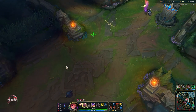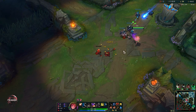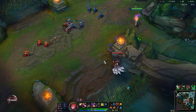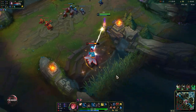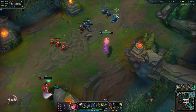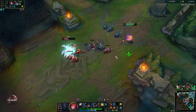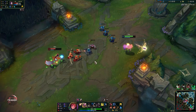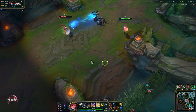The reason you want to keep pushing as Zoe is because she cannot do anything if the wave is pushing towards her — she needs some range. I got another Dark Harvest proc. Zoe needs to keep the wave pushing because otherwise you cannot really do anything. Her abilities can be body blocked by the minions, so if the wave is pushing towards you then your opponent can just hide behind the minions.